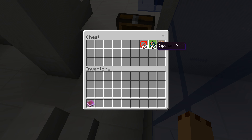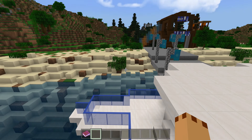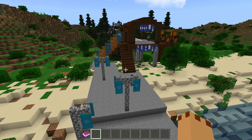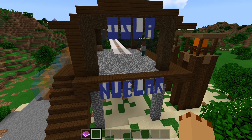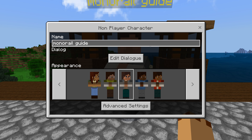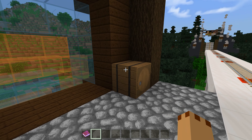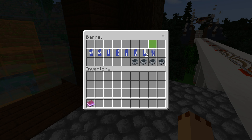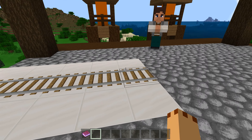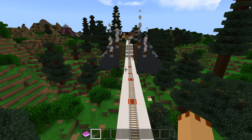There are NPCs and command blocks — all good fun. We start with the dock, there are nice flags, and a monorail guide. You can talk to NPCs in survival. There's a minecart you can get on and trek into the park.